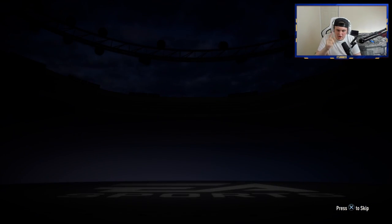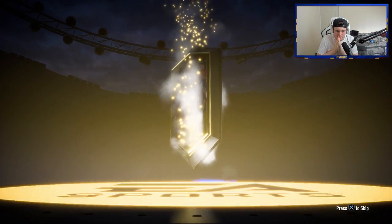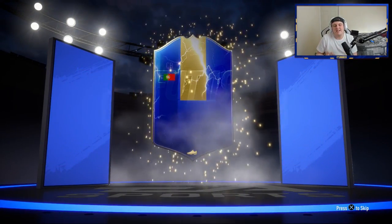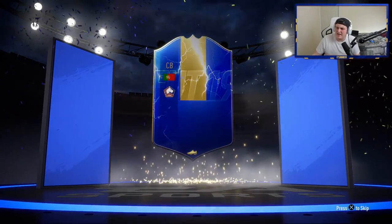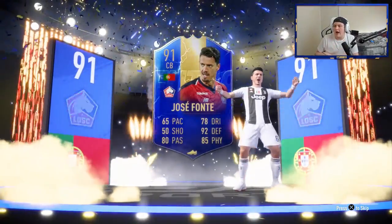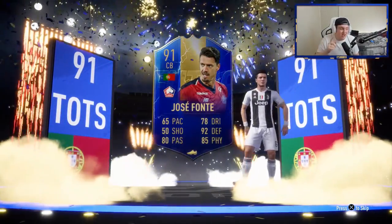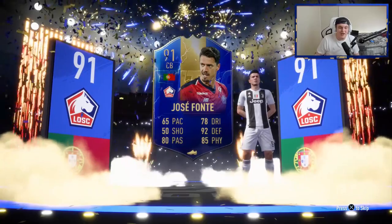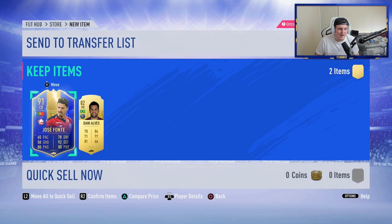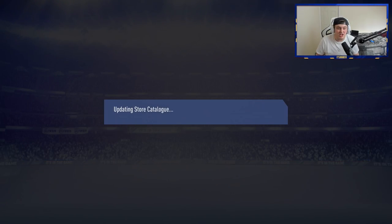Let's see back to back — you'd love to see it. And we have seen it — it's going to be another blue! Portuguese — it's going to be Fonte, sadly, who I think is only about 30,000 coins. But he's a 91-rated player, so if you're looking to do any Icon SBC, this guy might be very useful because he's very cheap at 91 rated. Keep that in mind for high-rated SPCs. We've also got Dani Alves in the pack as well. Two blues back to back is actually a very good return.